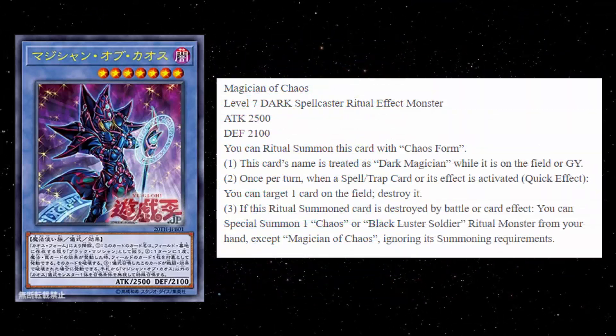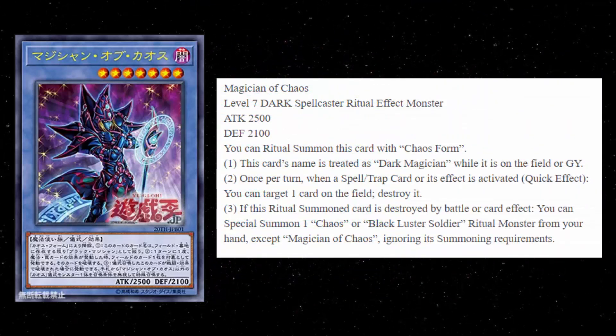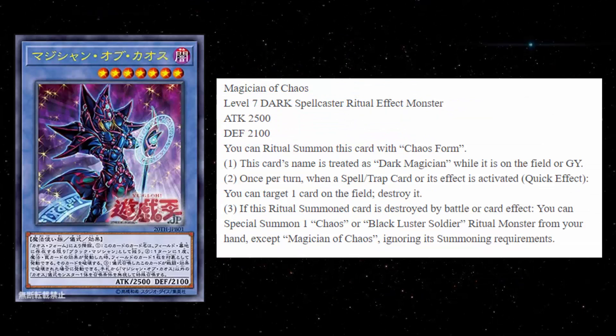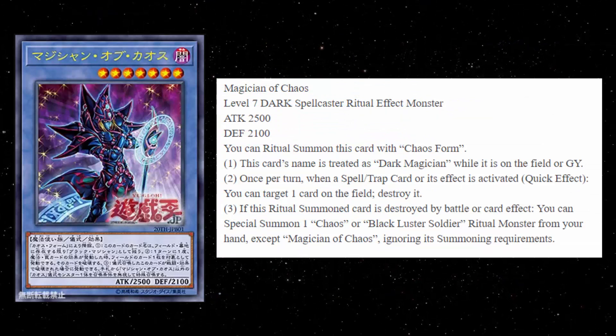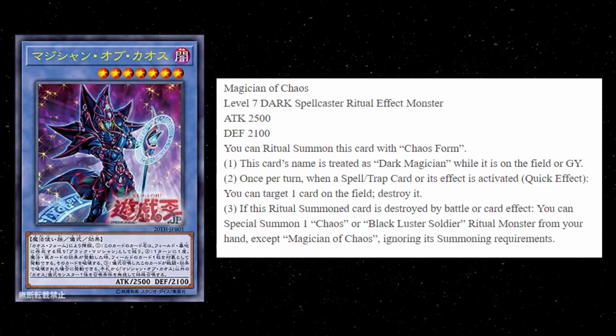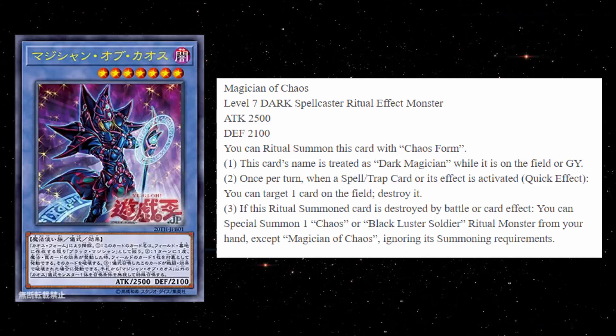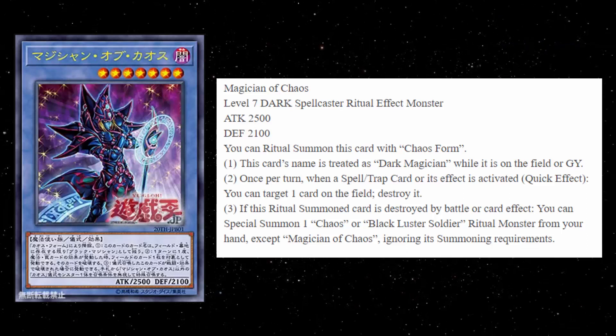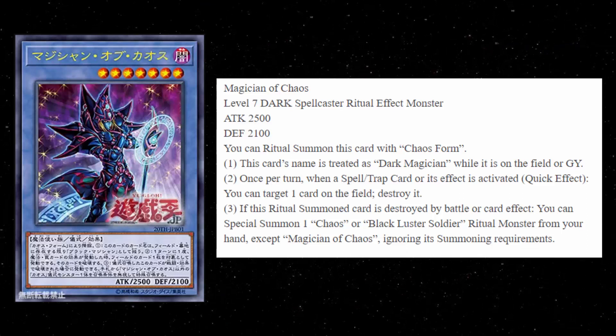Third effect: if this Ritual Summoned card is destroyed by battle or card effect, you can Special Summon one Chaos or Black Luster Soldier Ritual Monster from your hand — except Magician of Chaos, so not another copy of itself — ignoring its summoning conditions. Basically, if this guy dies by card effect or battle, you can float him into another Ritual Monster.